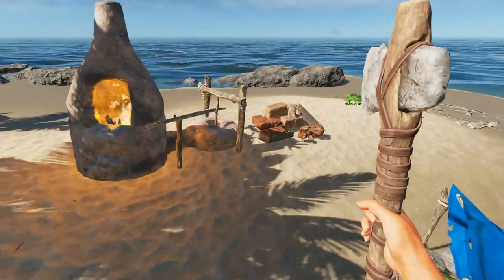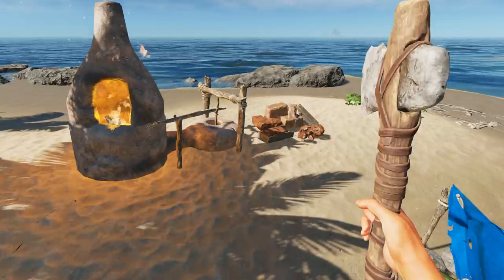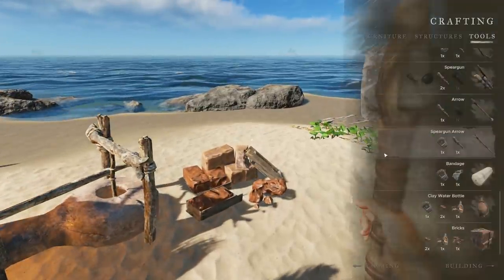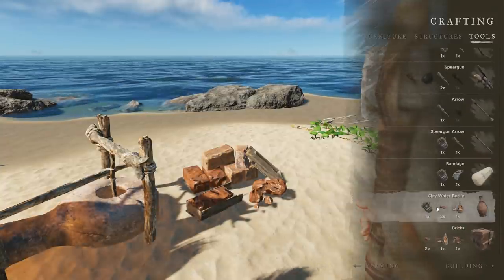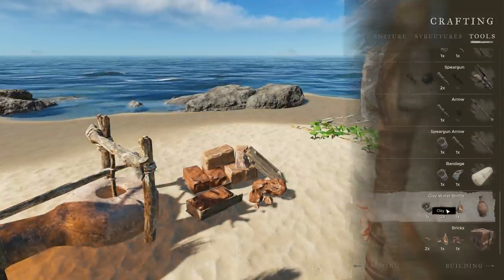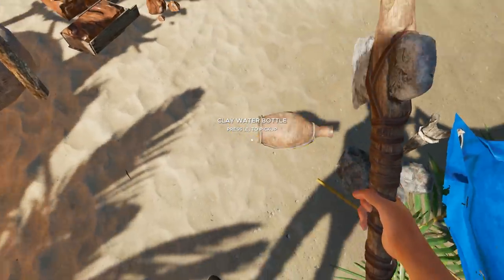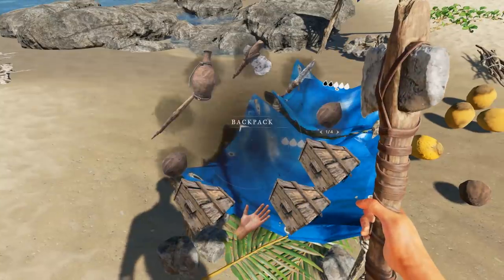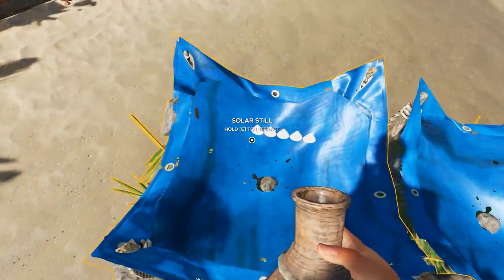Today we will be doing two things: we will be making a clay water bottle and we're going to go exploring. Right here is the clay water bottle — it takes lashings, a couple pieces of clay, and you need to be near the furnace. So there we go, clay water bottle!